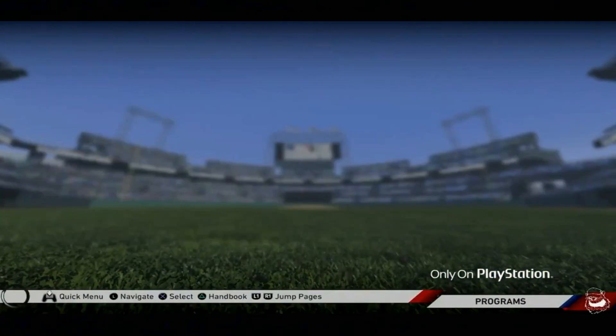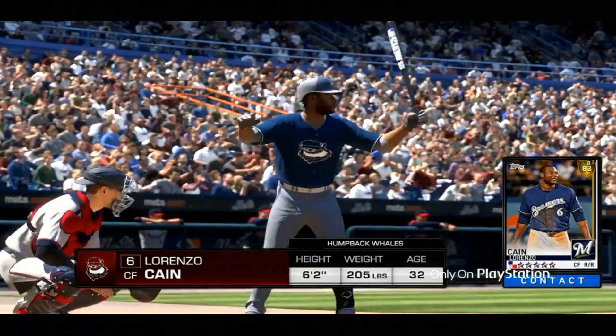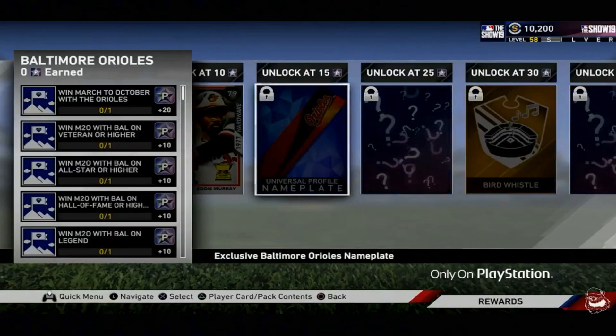In the all new Team Affinity section, earn rewards as you're racking up innings with players from your favorite team. The more innings, the more team-specific rewards you'll earn.